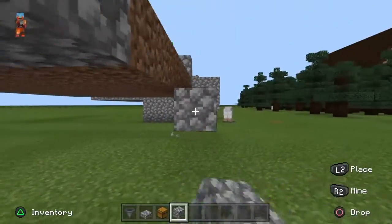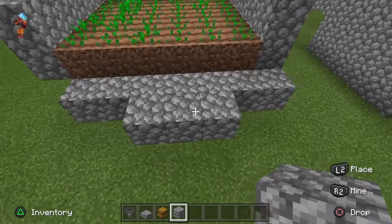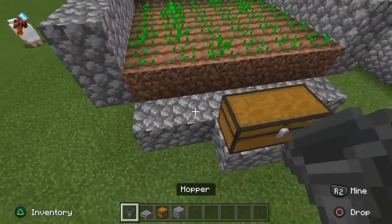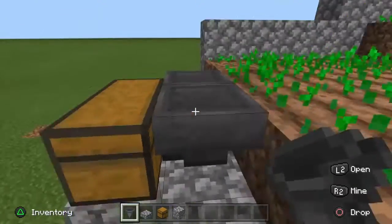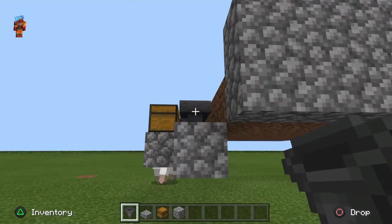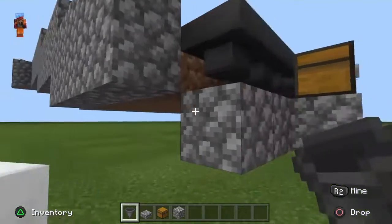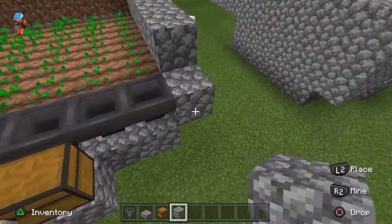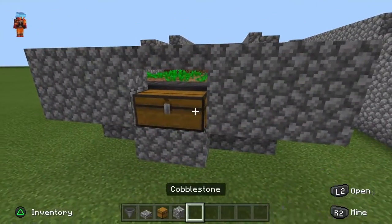Next we're going to want to place a line of cobblestone going under here like that, and two in the middle. Place a double chest here. Crouch and make two hoppers going into the chest, and then place two more going into this hopper — under the middle hoppers like that. Then build a little barrier around the hoppers so none of the seeds escape the structure. And put little slabs if you want over the top like that so you can open the chest.